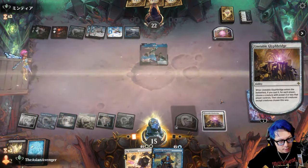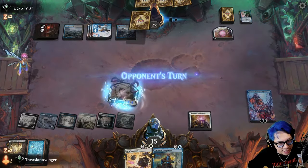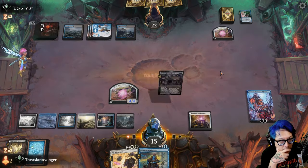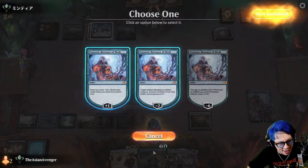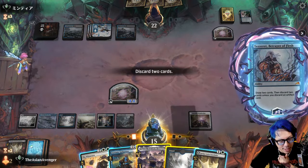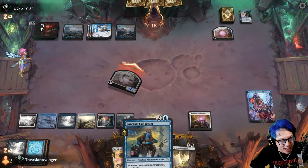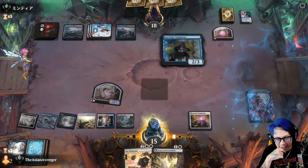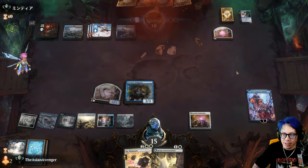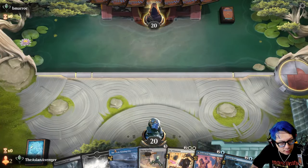Gotta try for it. Nice — I'm gonna just minus and pass to the opponent. Oh, they got nothing — straight up nothing. I absolutely love that. I'm gonna ditch two lands — I think two lands is better. Let's go to combat. They have nothing; if they had something they would have used it there. That's huge. Also Tezzeret makes it so that our Glyph melds for a lot cheaper. I'm gonna keep — I've got a sweeper.